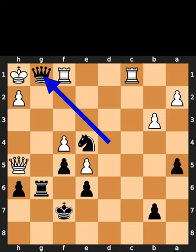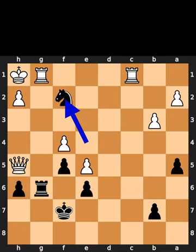Black plays queen to G1, check. White takes the queen on G1. Black plays knight to F2, checkmate.